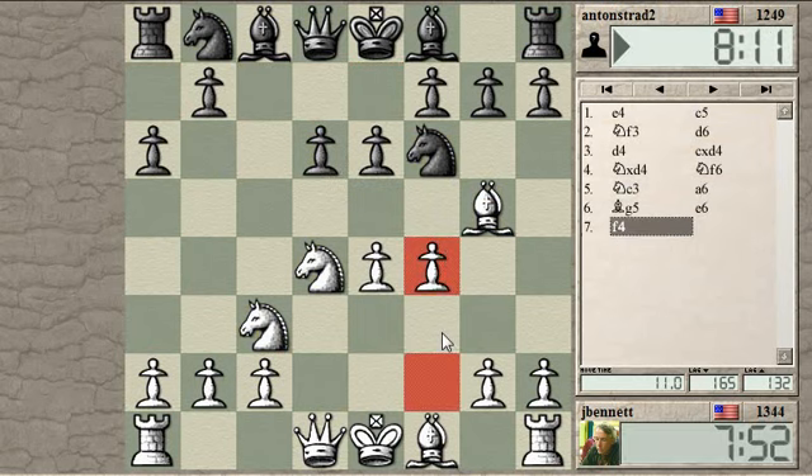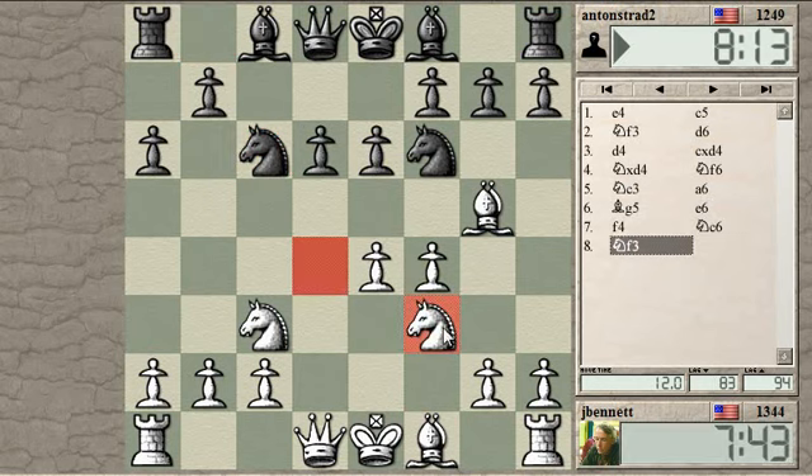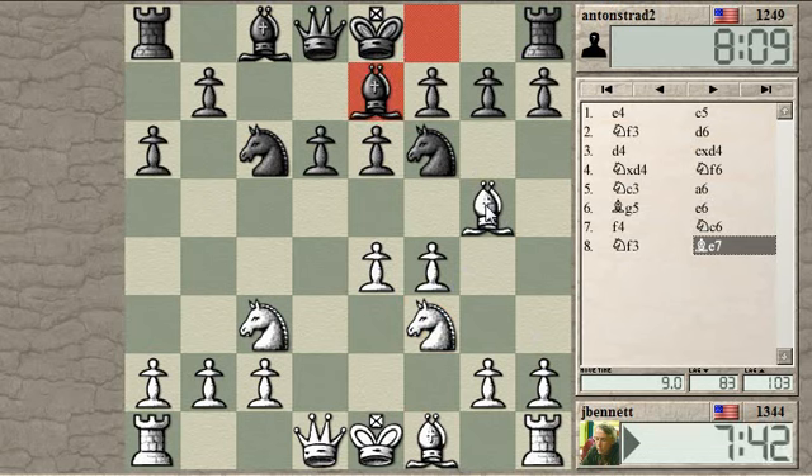F4, queen F3. He's attacking the knight, which can either retreat or the knight can go back to f3, which is sometimes a good square for it. Still in position for a kingside attack and lending support to this bishop.